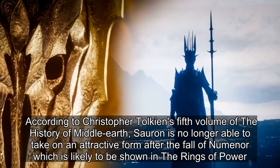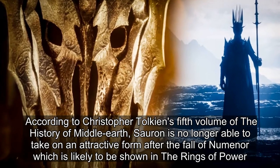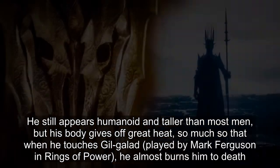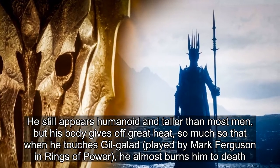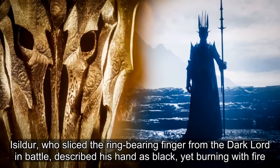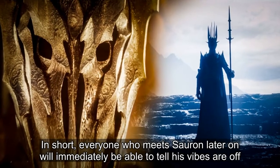According to Christopher Tolkien's fifth volume of The History of Middle-earth, Sauron is no longer able to take on an attractive form after the fall of Númenor, which is likely to be shown in The Rings of Power. He still appears humanoid and taller than most men, but his body gives off great heat — so much so that when he touches Gil-galad, played by Mark Ferguson in Rings of Power, he almost burns him to death. Isildur, who sliced the ring-bearing finger from the Dark Lord in battle, described his hand as black, yet burning with fire. In short, everyone who meets Sauron later on will immediately be able to tell his vibes are off.